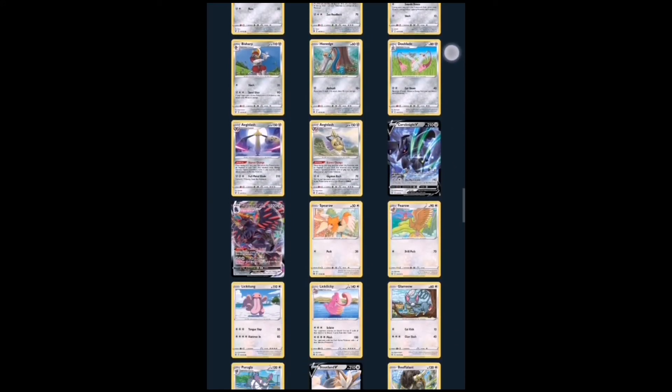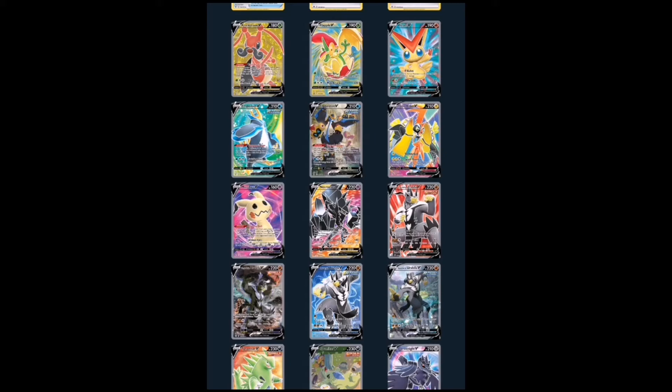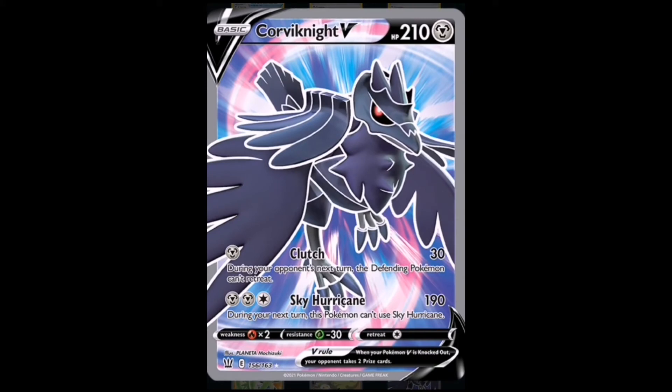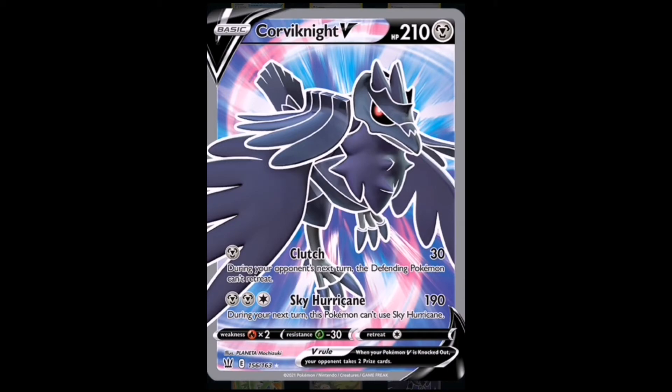Number 10 for me is all about artwork — I love the artwork the most in this whole set. At number 10 we have Noctowl V full art. Look at this beautiful card — the color scheme, the purple, the blue, the pink, the white, it all comes together. The Scratch attack means that during your opponent's next turn the defending Pokémon can't retreat, which is a good ability to trap a benched Pokémon in the active spot. Just look at that artwork — it's unbelievable.